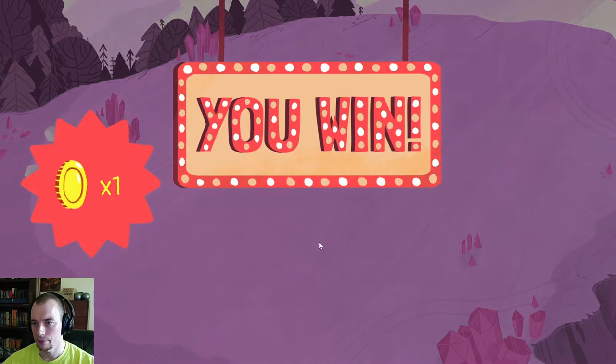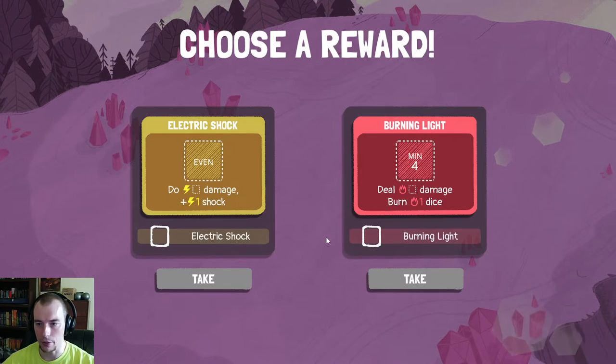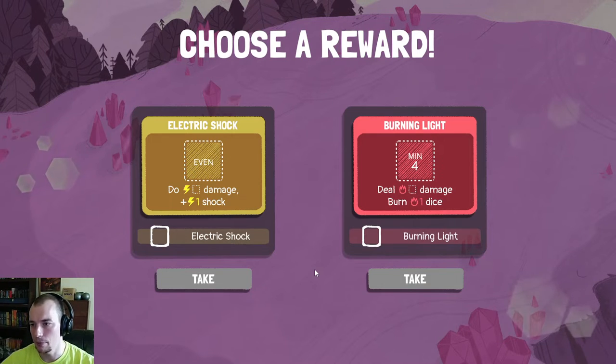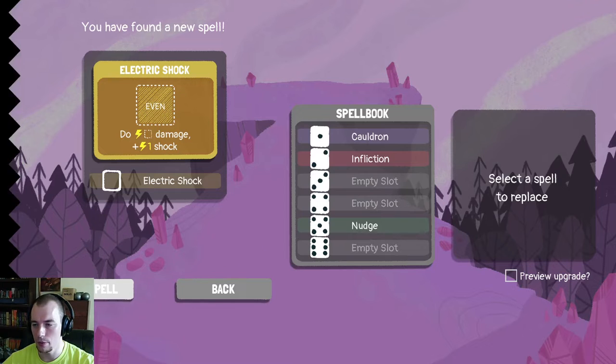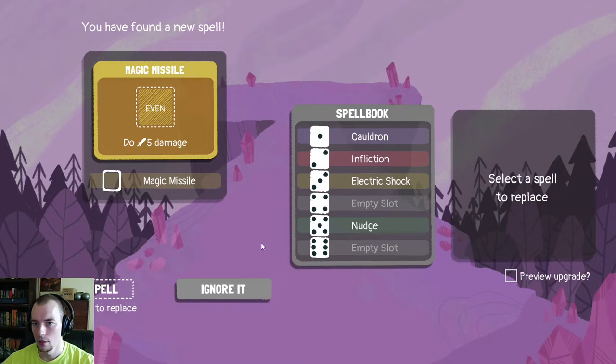Magical dice — it's like magic missiles, you never have to roll to hit. Burning Light: minimum four, deal damage, burn a dice. Electric Shock even: deal damage plus one shock. Is shock or a dice burn better? Probably shock. This one's an even number so I want to put it on an odd number — I'll put it on three. Then we have Magic Missile, which is also an even and it does five damage for even numbers. I can also change what spell I start with — magic missile is really good so I might start with that. Let's put it on six.